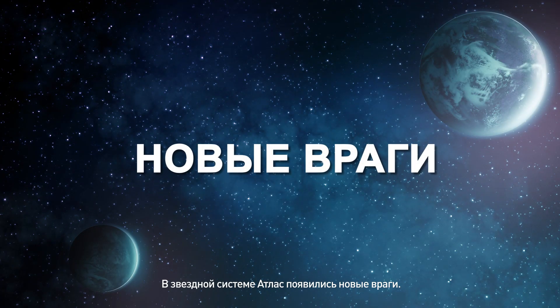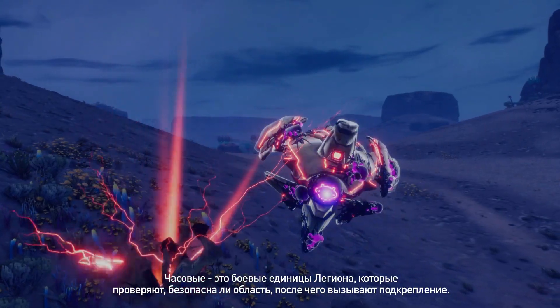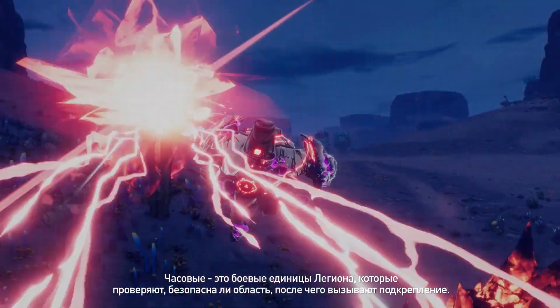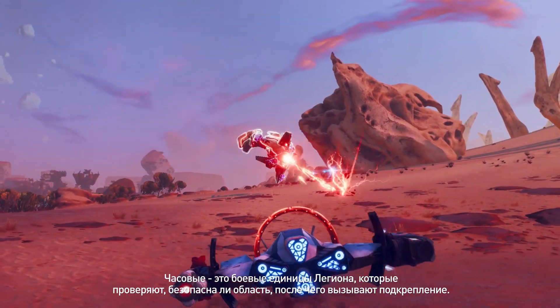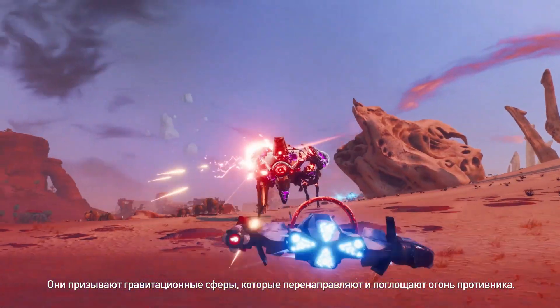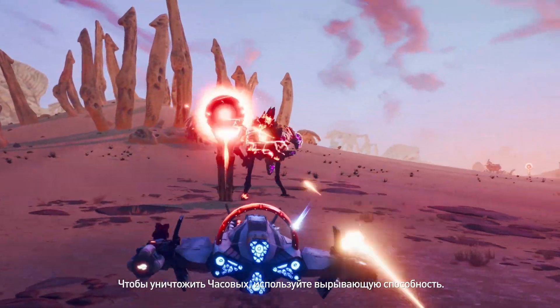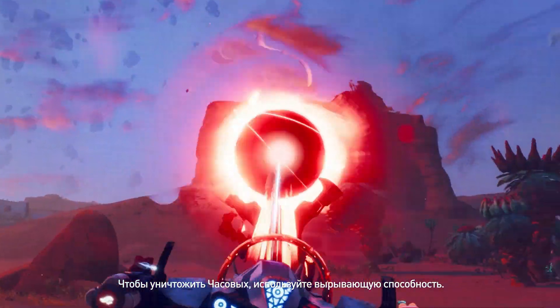First up, brand new enemy units have arrived in the Atlas star system. The Sentinel is a Legion unit that scouts the area for threats and calls nearby Legion to their position. These Sentinels summon gravity orbs that redirect and absorb enemy fire. Use the pluck mechanic to remove their cores and disable them.